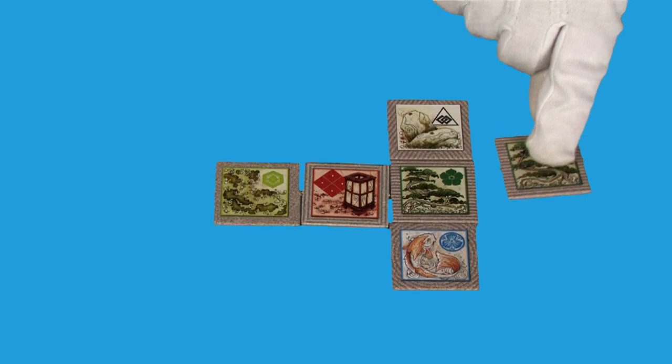On your turn, you add one landscape tile from your hand to the garden. The tile must touch another tile along at least one side — diagonals aren't allowed. Then draw a replacement tile from the bag. You can place your landscape tile anywhere adjacent to the garden. You don't have to match up the terrain types, but you do want to build groups. A group is any number of touching tiles with the same terrain type.